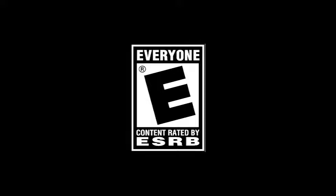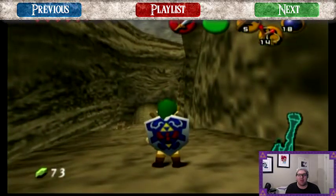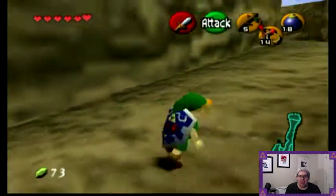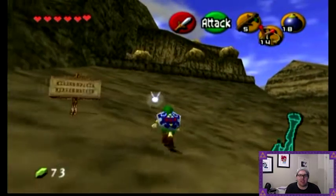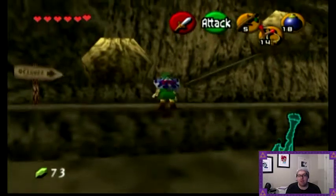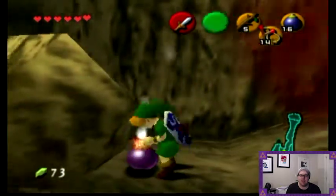The Legend of Zelda Ocarina of Time is rated E for everyone by the ESRB. Hello everyone and welcome back to another episode of Ocarina of Time Master Quest. In the last episode, we took down King Dodongo in Dodongo's Cavern. And now, from the suggestion of Darunia, we are making our way up to the top of Death Mountain to find the Great Fairy. It's recommended to do this because the Great Fairy provides something pretty useful, not just at the current stage of the game, but in the late stage as well.